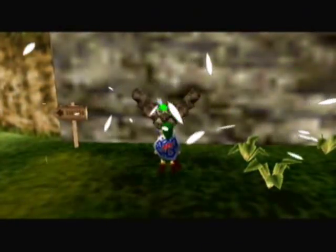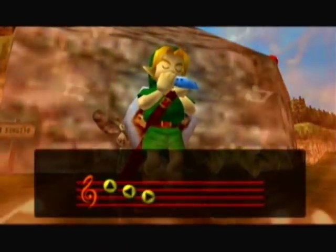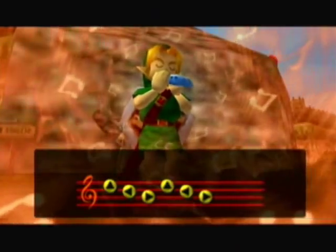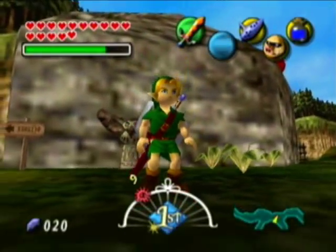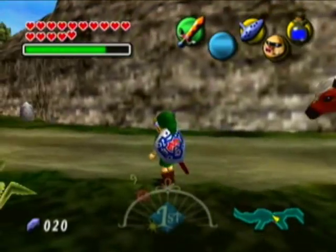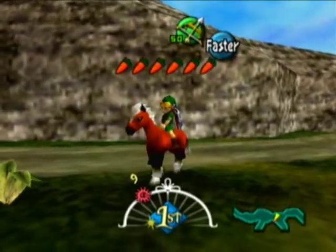We've pretty much done all the sidequests I really want to do between these two areas, the Great Bay and the Canyon, and now I think I'm just ready to move on. There is one other sidequest I could do, but I think I can wait a little bit — I'm sure many of you know what it is. It's pretty much the biggest sidequest in the entire game. Jeez, I forgot about Epona. You don't use Epona as much in this game as you did in Ocarina of Time.